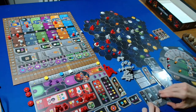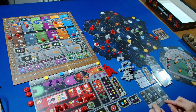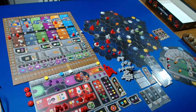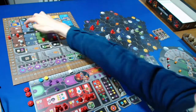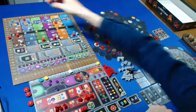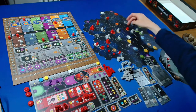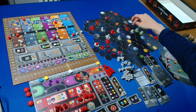The Automa advances in a random research area, two from the right - going up there. They get no points for that. I'll spend four knowledge to move up on the final step of this track to get the Lost Planet. I can flip this federation token to do that and place the Lost Planet here - getting us into another sector.